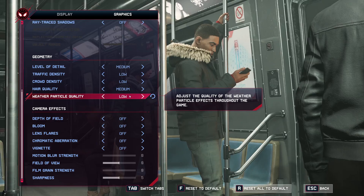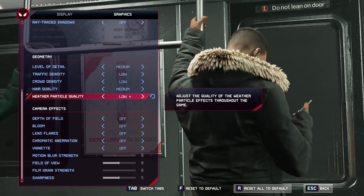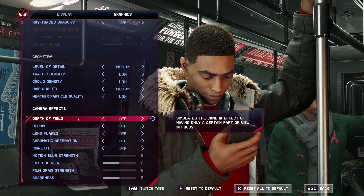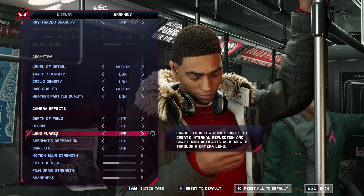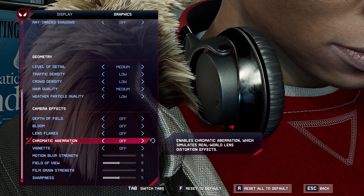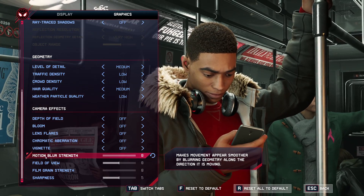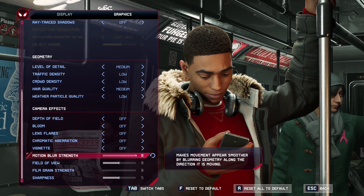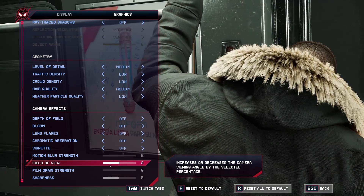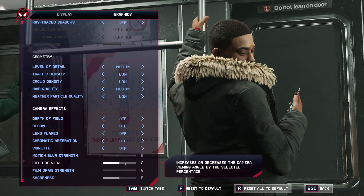For Weather Particle Quality, I recommend Low. If you're getting random FPS drops during weather, this setting is likely the cause — just lower it. If everything is fine, Medium is also okay. For camera effects, I recommend disabling Depth of Field. Bloom, Lens Flare, and Chromatic Aberration are a matter of taste — enabling them costs about 3% FPS but looks good in a solo game. Make sure Motion Blur Strength is set to 0. For Field of View, keep it at the default of 0 — increasing it forces the game to render more and will cost you FPS.